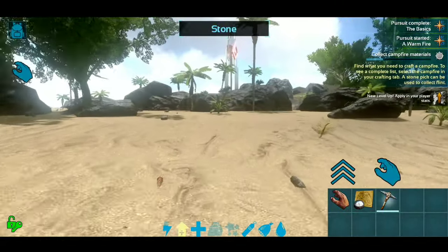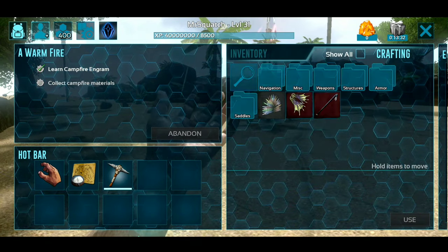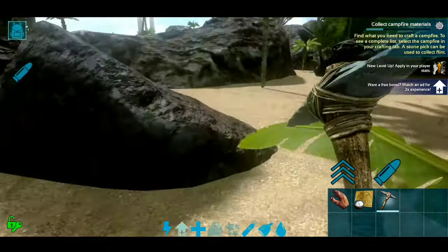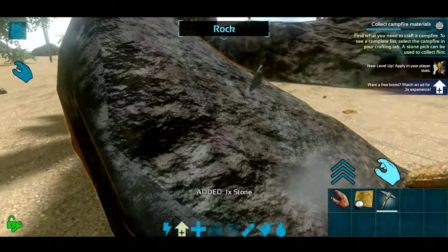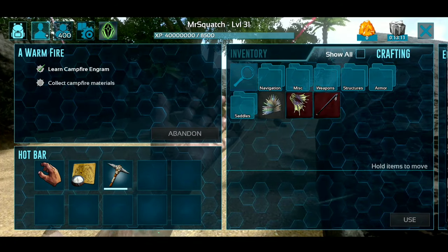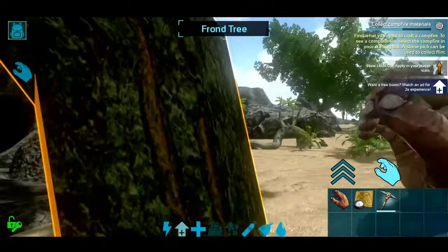Now are we done? Pursuit complete — basics. Pursuit started: a warm fire. Okay, now we're going to make a fire. It says collect campfire materials. Do we already have campfire materials? Let's see — structures, cooking. We need some flint and some stones. Let's go ahead and get some flint. There we go, now we got some flint. We also need to craft a hatchet because that will get stone quicker. So we need weapons — primitive, melee — and we need some thatch for that. Let's go ahead and get some thatch.